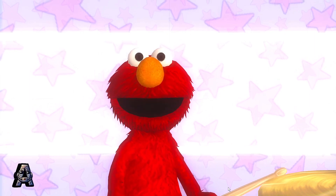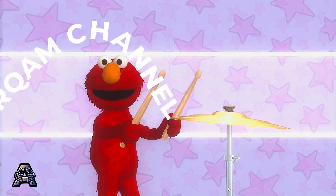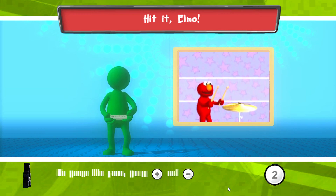Woohoo! Listen to that cool music! Hey, Elmo wants to play the cymbal with the beat! When the falling cymbal is in the white stripe, raise and lower your Wii Remote! Let's play along with the beat! Elmo's ready to rock! Raise and lower your Wii Remote! Hit it now! Hit it now!